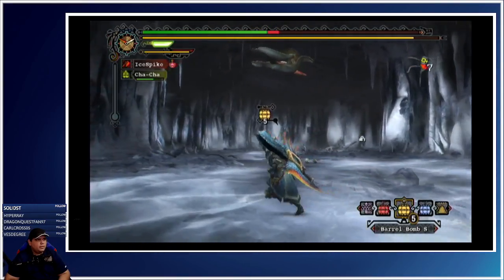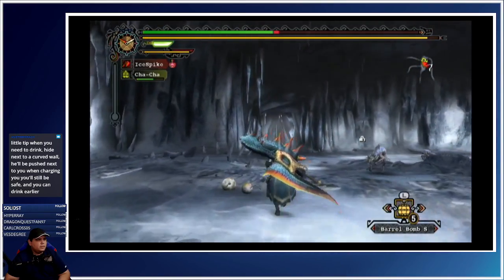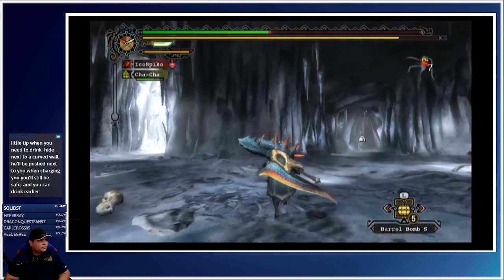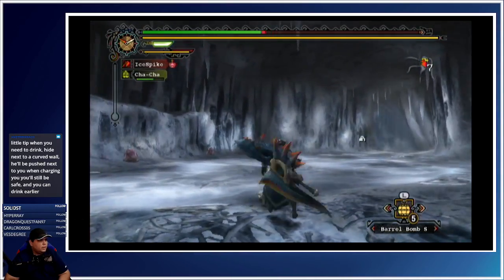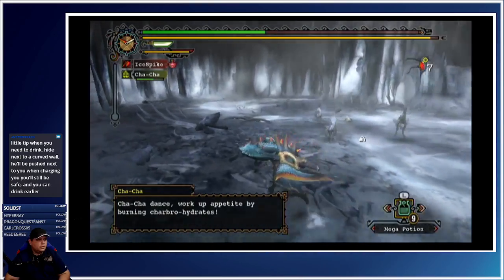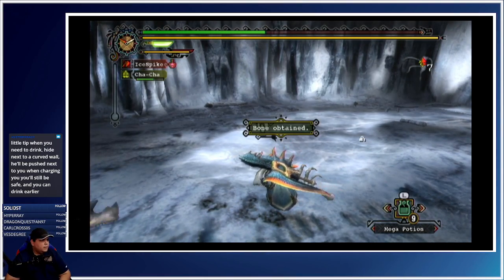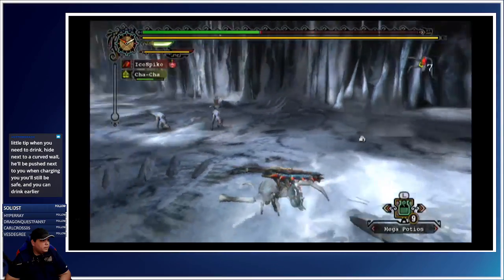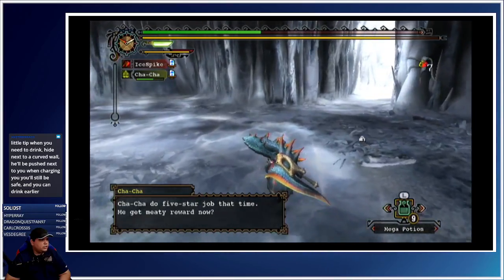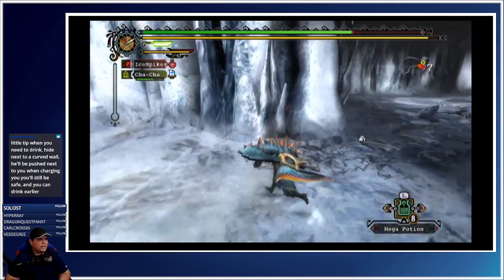Little tip: when you need to drink, hide near the curved wall. He'll push — he'll be pushed to you when charging. You'll still be safe. You can drink out here, like right here.